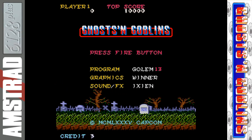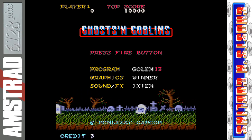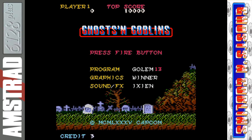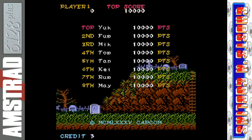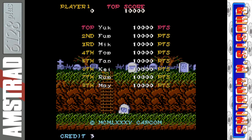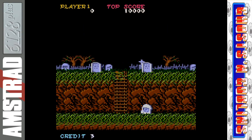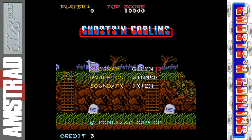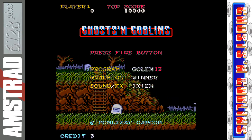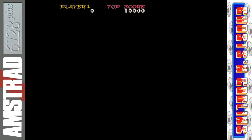Now this isn't to be confused with another Ghosts and Goblins remake for the Amstrad — that was for the GX 4000 from Xiphos, released about 2 years ago. That was fantastic but in a lot of places wasn't entirely faithful to the arcade original. This version however has been in development for 4 years. Coder Gollum13 wasn't aware at the time that someone else was doing their own version, but this one is for the 6128 Plus, taking advantage of the extra memory which has allowed Gollum to be more faithful to the arcade coin op.